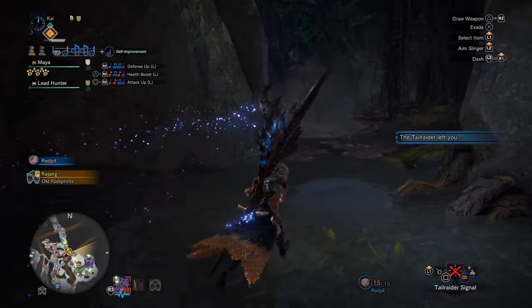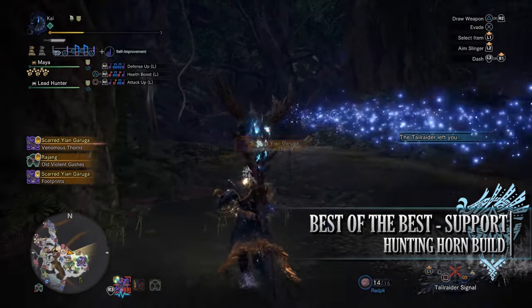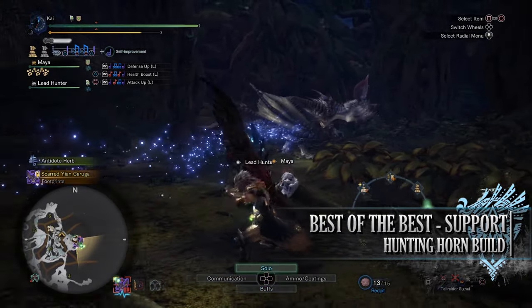Which brings us on to the third build, which is normally a quirky and niche build but it's still strong — the best of the best support hunting horn build. This build is all about supporting a team through healing them as well as debuffing monsters.